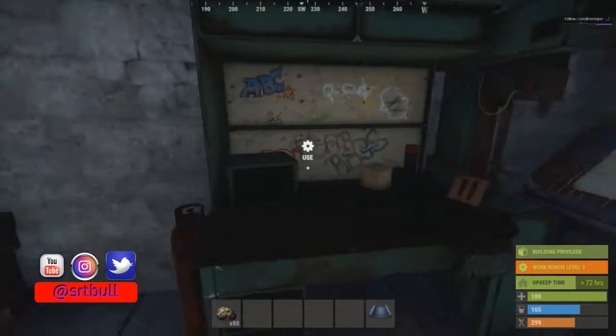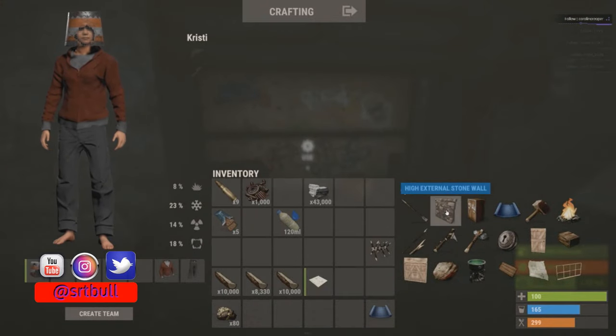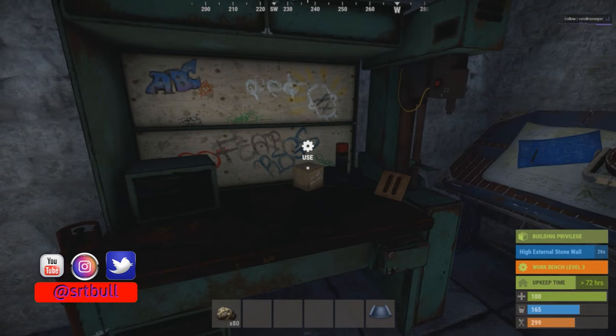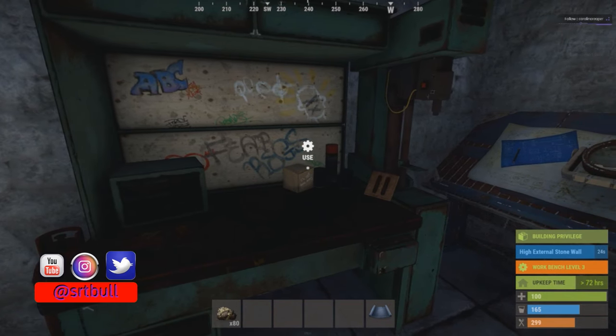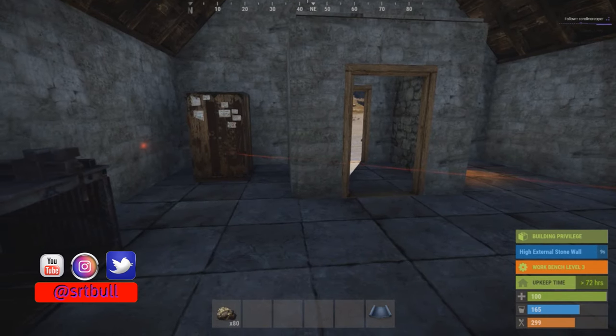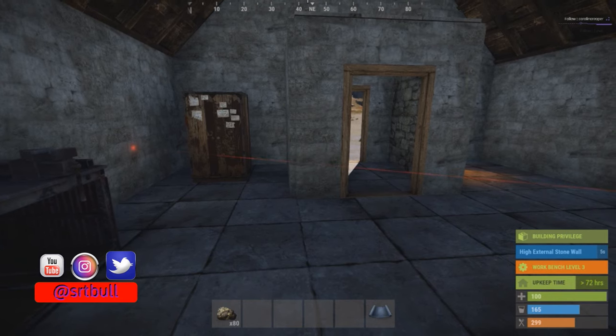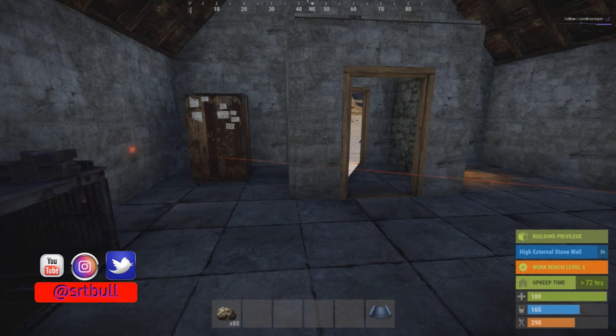Here we are in our YouTube test server. I'm just going to show you how long it takes to craft a stone wall to begin with — 30 seconds. Let's say we wanted that to be cut in half, or a quarter, or maybe even instant craft. I'm going to show you how to do that right now.